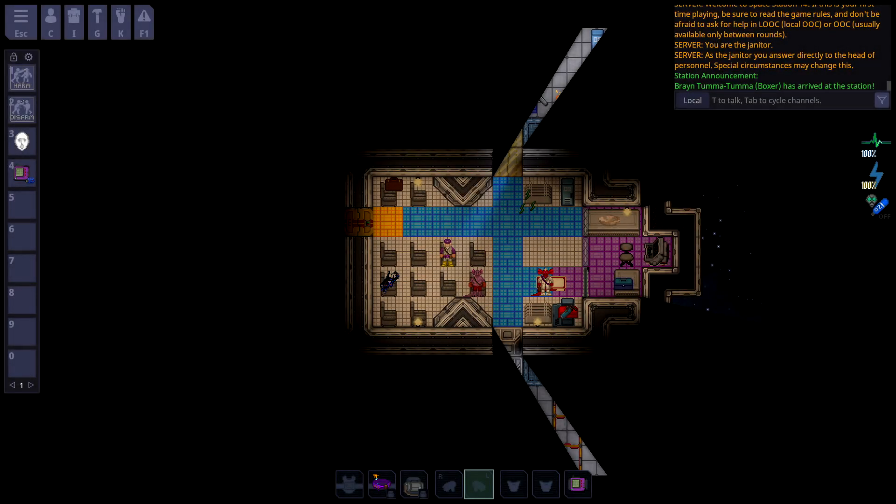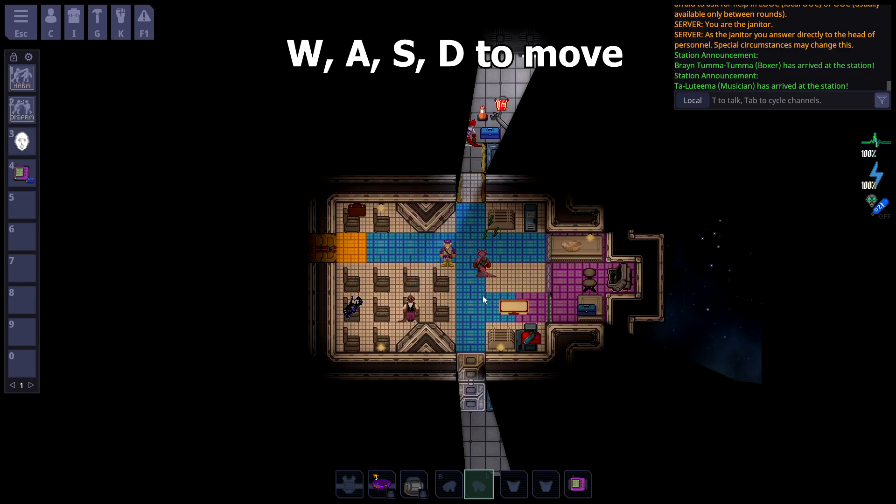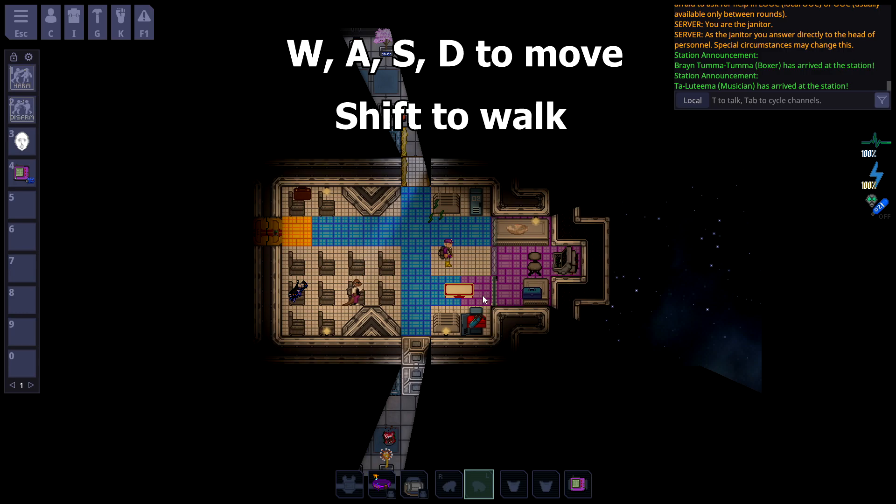The movement in Space Station 14 is pixel-based, not tile-based like in Space Station 13. Use WASD to move. Hold Shift to walk.